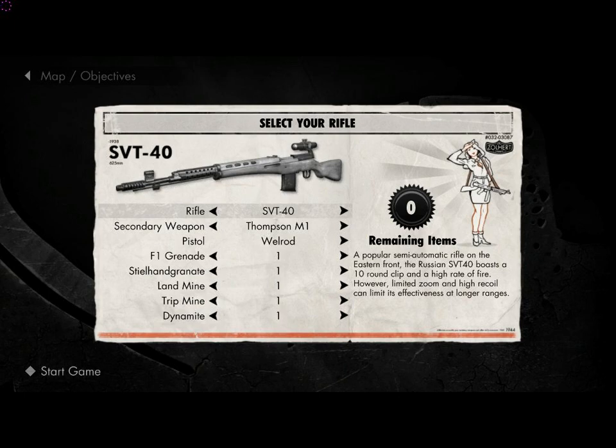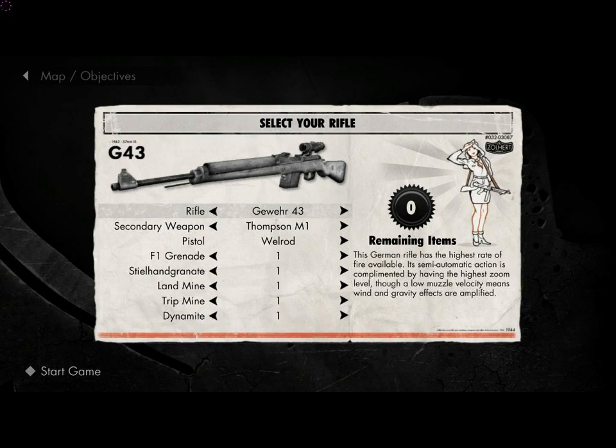Next up is the Lee Enfield MK3. The reload rate in seconds for 5 rounds reloaded is 3.02. Its magazine capacity is 7, and its reserve rounds are 60.